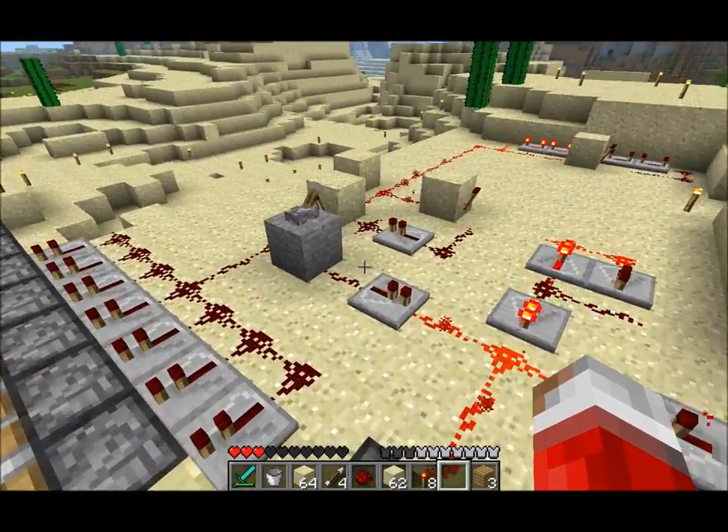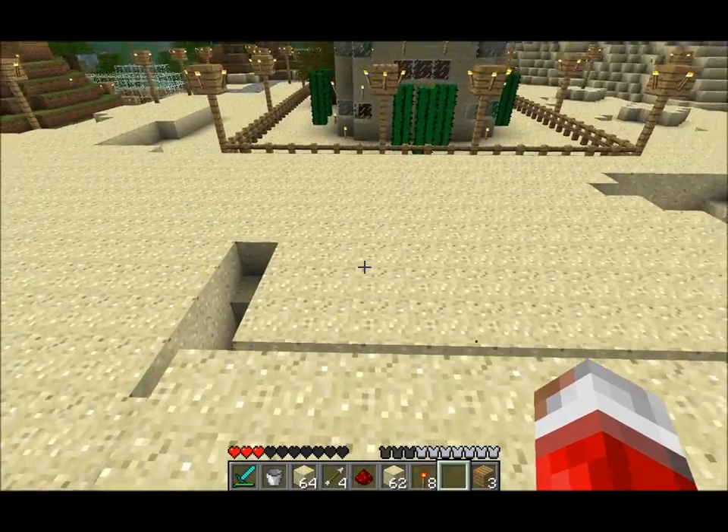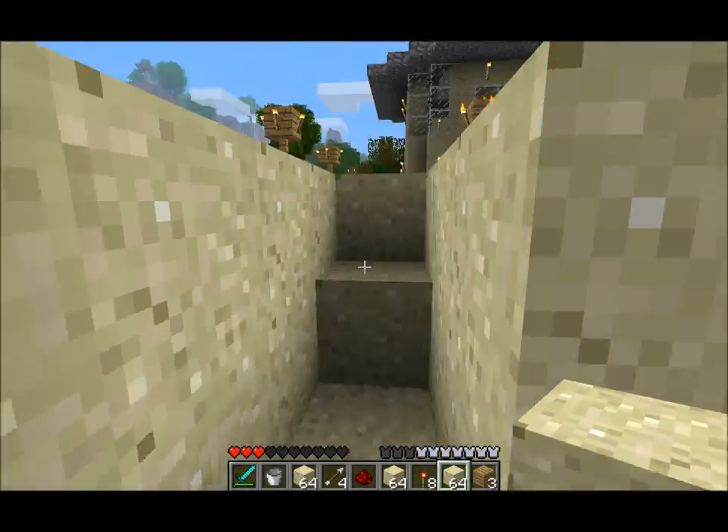Sand, on the other hand — sand is good for making glass, making sandstone. In fact, it takes a lot of sand to make sandstone.